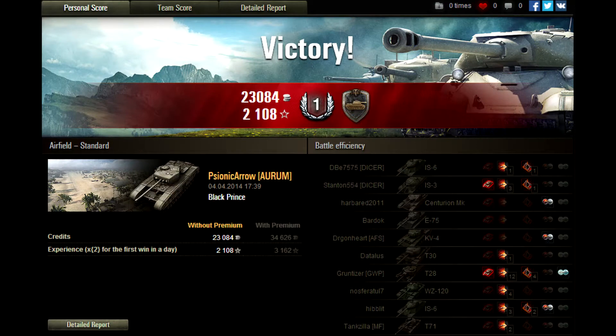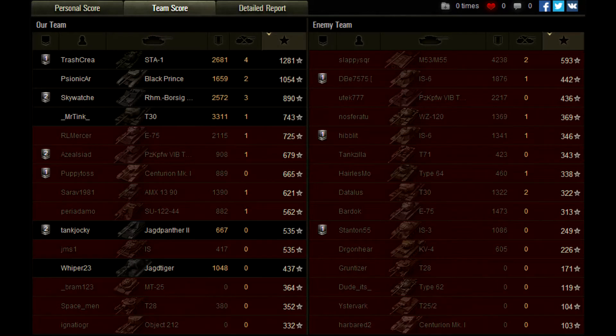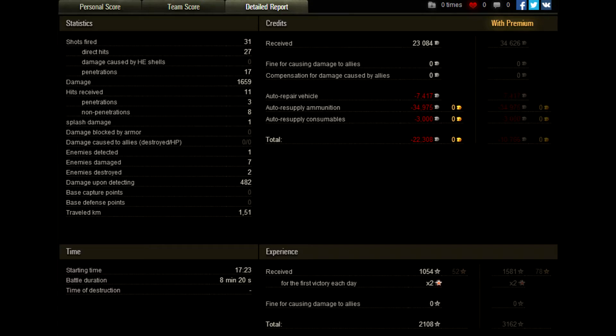I got a Steel Wall and First Class mastery badge — that was great. 1,659 damage done to the enemy, 2 kills, 31 shots fired, 27 hit, 17 penetrations — so that's the weakness of the cannon, it doesn't have a lot of penetration. I lost 22,000 credits in this game with a non-premium account, and with a premium account I only lost 10,000. I did get 1,054 experience, so it wasn't too bad. You do have to use some premium rounds in this tank — it's not great in the higher tier matches.